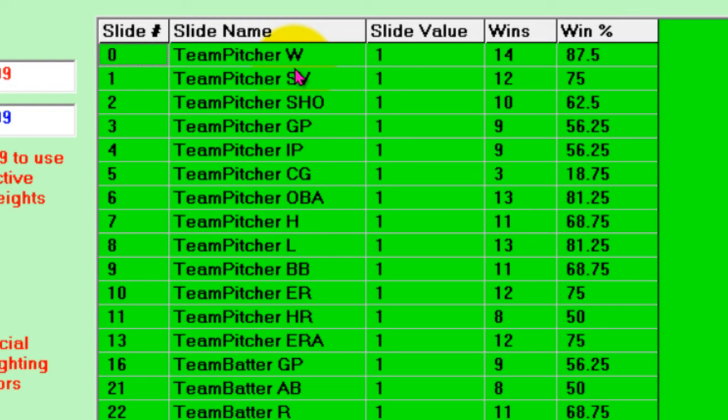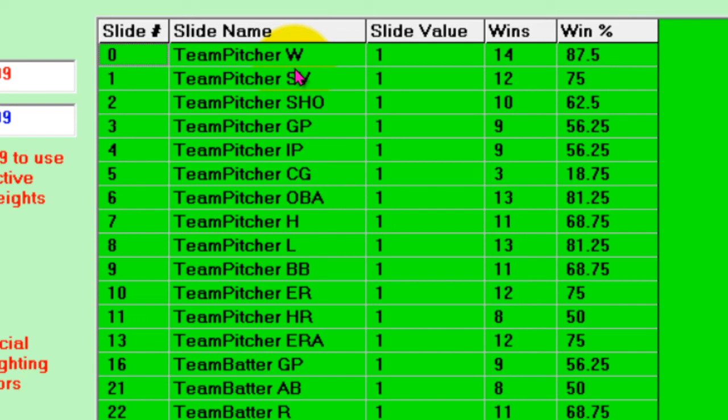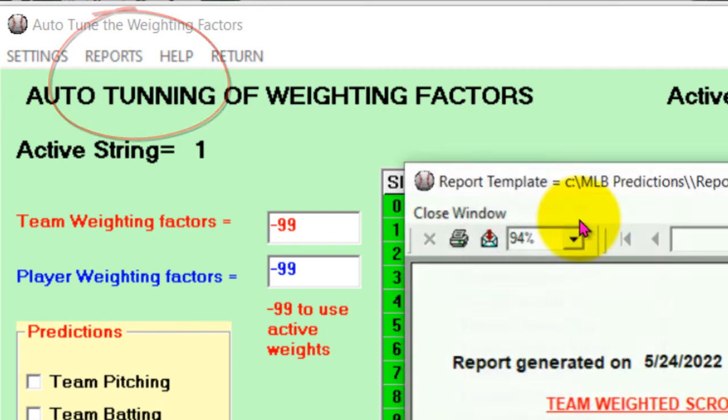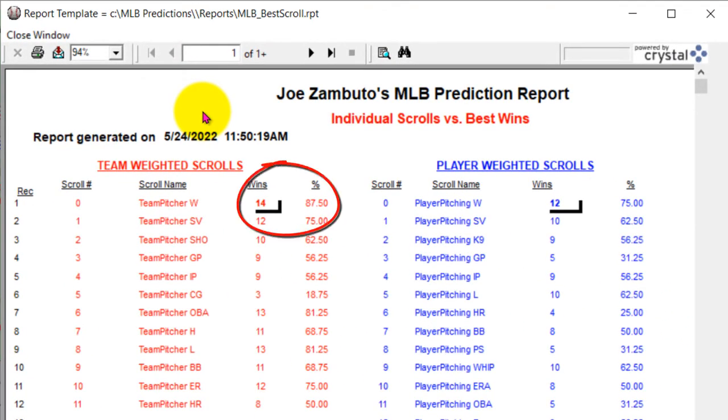That's 87.5% of the game day, which is pretty good, but unfortunately that could change day to day — that's why you're looking for the best combination. You can look at every one of the slides, including the players, and see how they did in terms of number of wins if that slide was the only one in play. You can also come up here to Reports — a best scrolls report will be generated so you can print it out. It lists all the different scrolls, scroll name, and what the win percentages are.